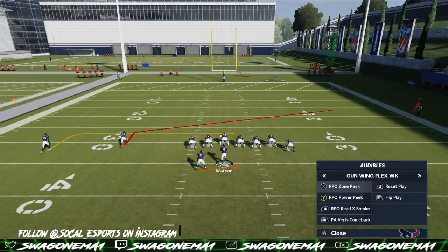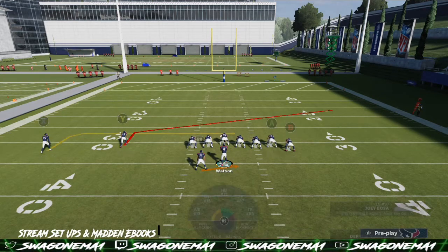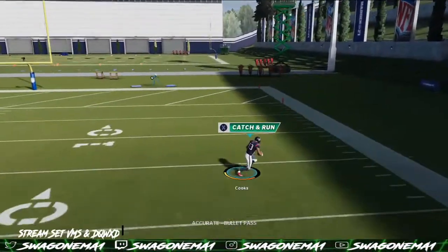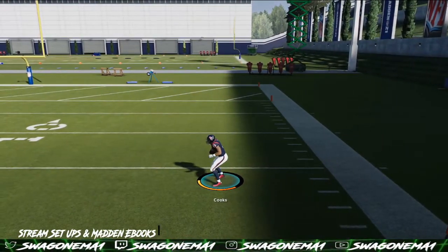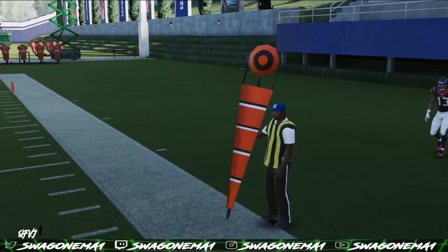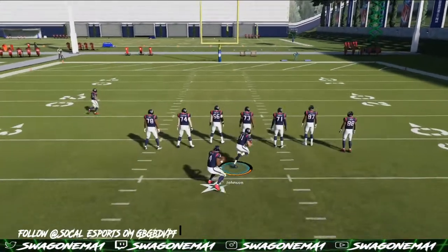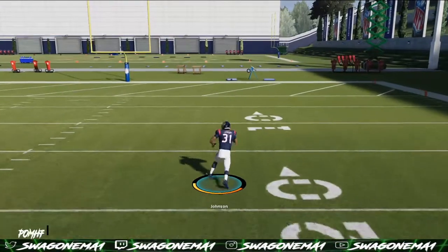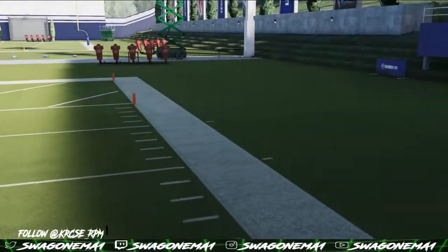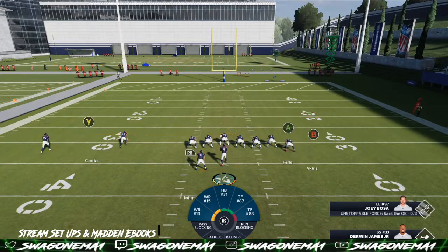First thing we got is the Gun Wing Flex RPO Zone Peak. Simple — you want to make a read. Either you want to hand the ball off to the RB, which you hold on and press A, or press Y to pass. So you hold on to A, he keeps it. RPO is very key — if you see that linebacker go inside and come down, you want to make sure you dip that out.